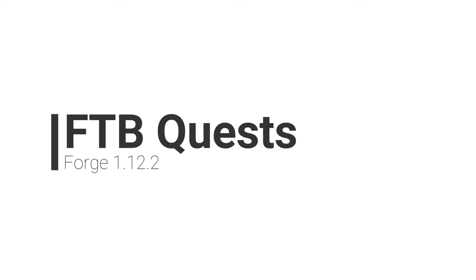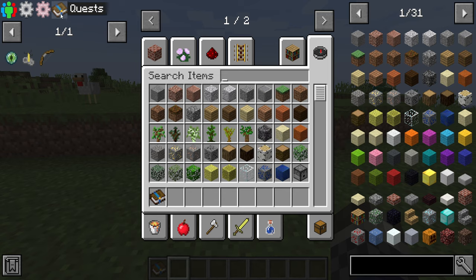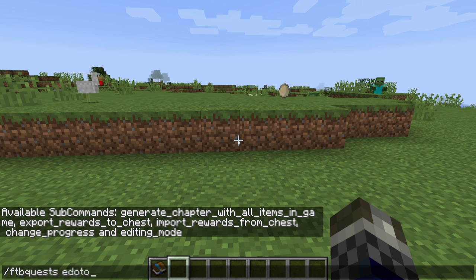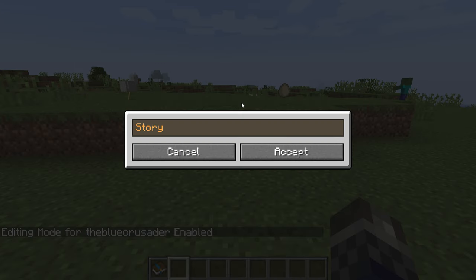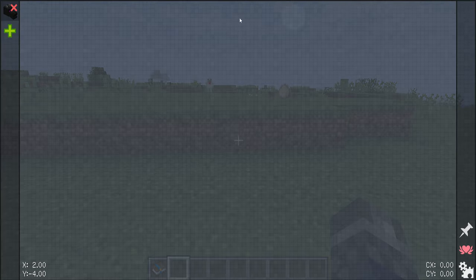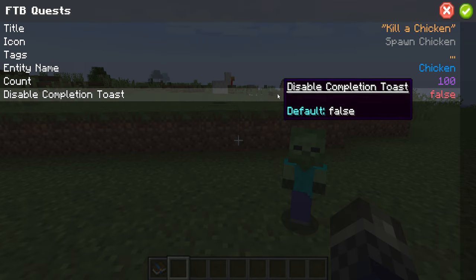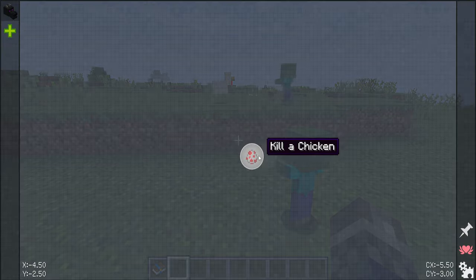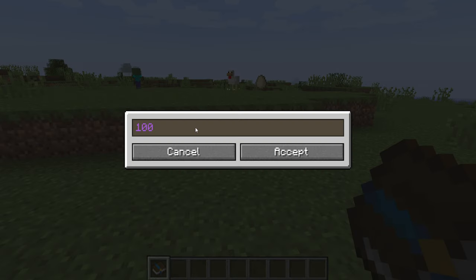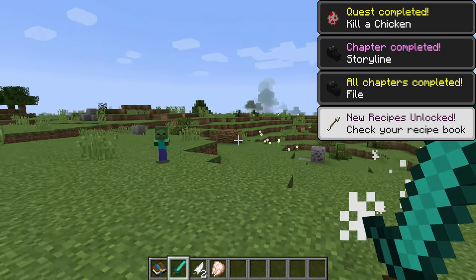Number 2. FTB Quests. Primarily for modpack creators, FTB Quests is a very powerful questing mod, one that I would liken to the vanilla Minecraft Advancement System. It has some similar fundamentals to other mods like Better Questing, but with a unique interface and a whole lot of features. Supporting player teams with the FTB Teams mod, letting you work together to beat achievement-style quests together, FTB Quests lets you create a list of different quest categories based upon chapters in your modpack to give players a sense of progression and a route of accomplishment.